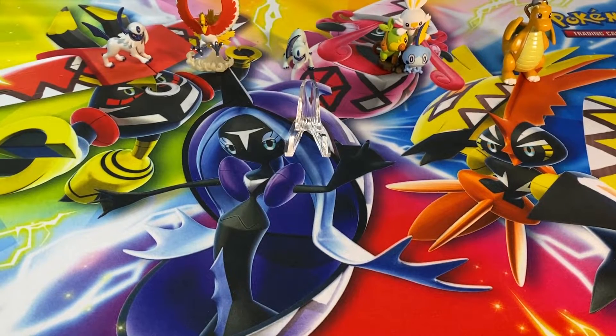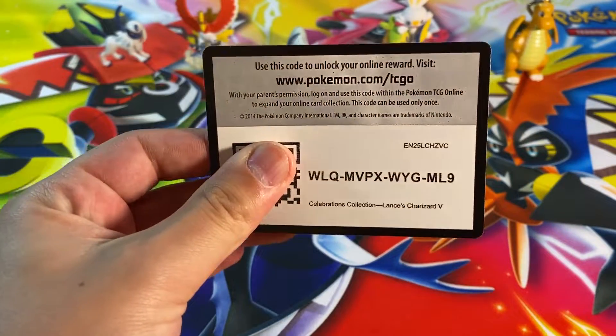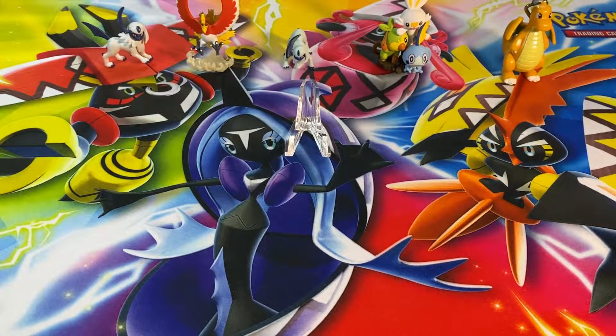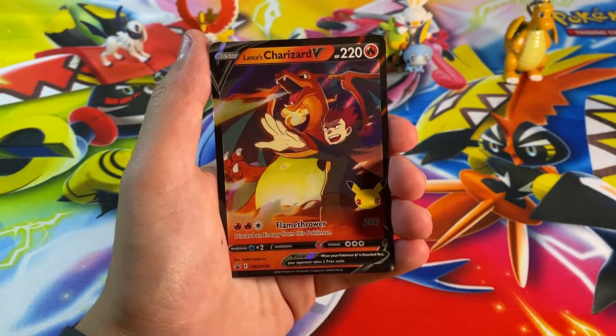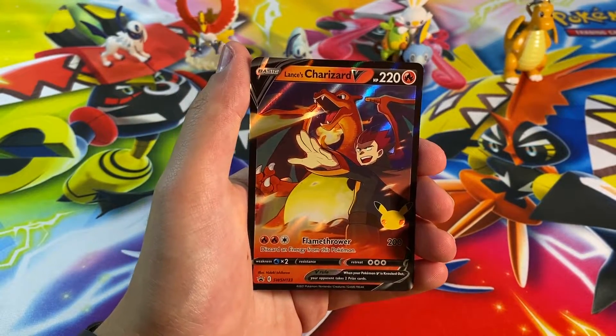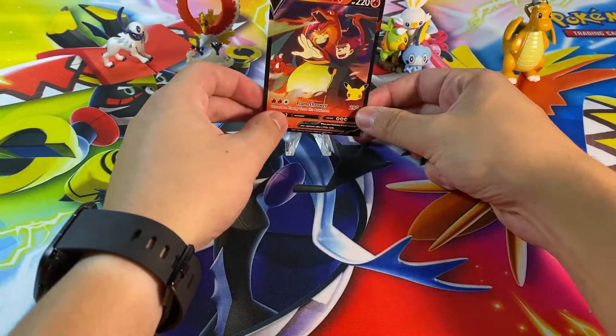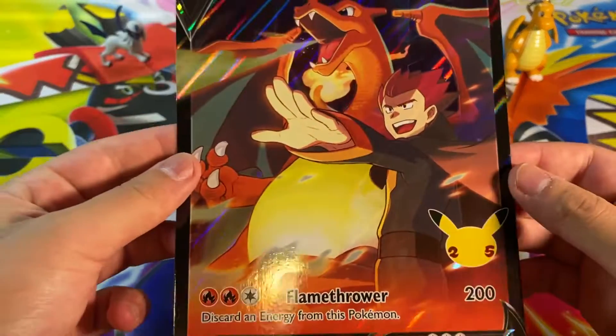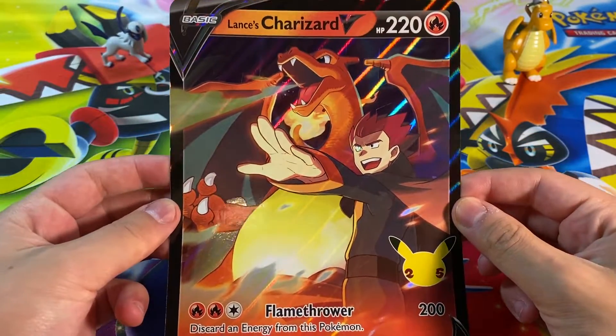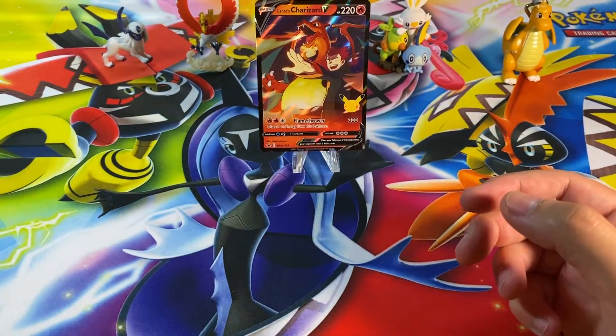Let's get this opened up and see what we got going on here. So much plastic — this is my first collection box opening in the college studio. Here's a code card, and we've got this gorgeous Lance's Charizard V promo. Just learning Flamethrower — super powerful Pokémon, love to see it. We're gonna put that as the star of the show today even though it's gonna get dethroned. We've also got a wombo jumbo Lance's Charizard V that doesn't even fit on the screen because it's so large.